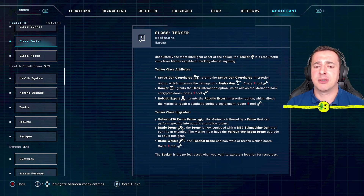Tech class upgrades include the 450 recon drone, which can scout ahead to check for safety, make noises to lure aliens toward your marines or sentry guns, and can be upgraded to a battle drone with its own machine gun for additional firepower. There's also the drone welder option, where the drone can weld or breach doors — sending it forward to weld keeps your marine safer if an alien pops through.